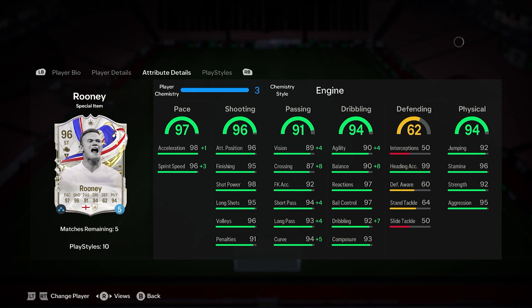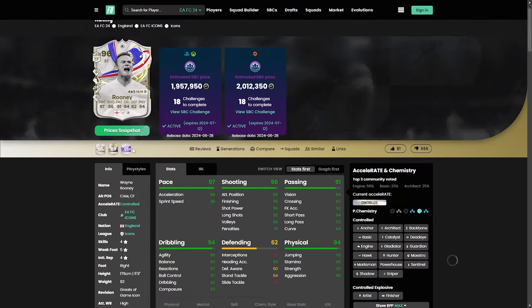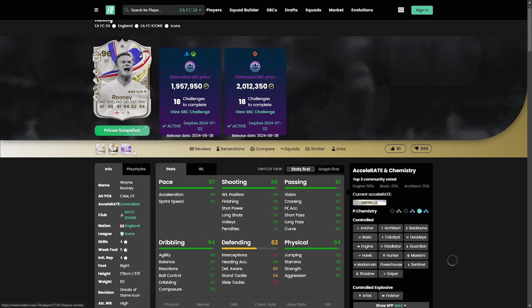When you look at his stats, just impeccable — a very good upgrade. Comparing to his 91, there's a 3-point increase on pace, 4 on shooting, passing has gone up by plus 7, 5 on dribbling, and a lovely 5 on physicality. In terms of price, we're looking at about 2 million.